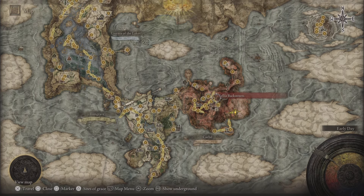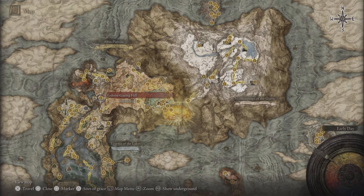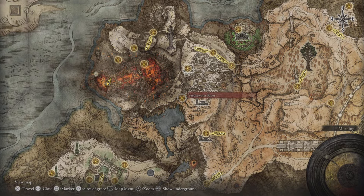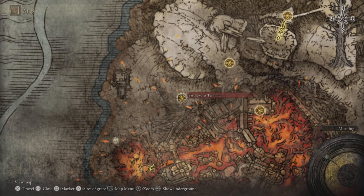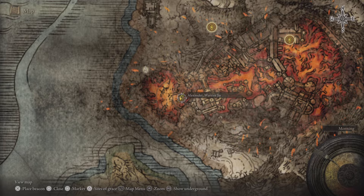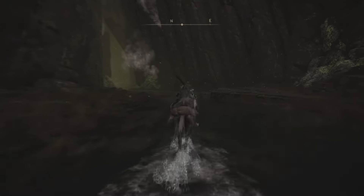Alexander will then move on, so we're going to head over to the Erdtree Grazing Hill site of grace and follow this gorge to a lava lake. With the various encounters you may run into Alexander in your playthrough — if you do decide to kill him early you will get the Warrior Jar Shard, which will only give you 10% attack power towards your weapon skill. This guide is going to show you how to get the 15% by completing Alexander's questline.